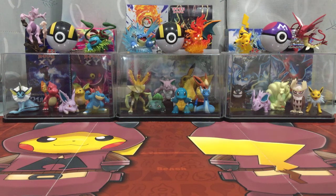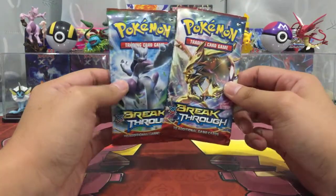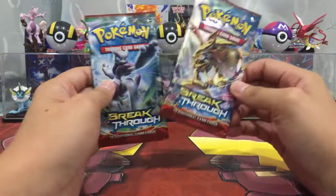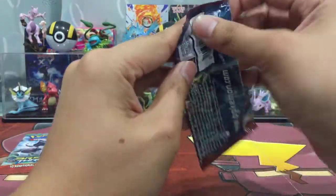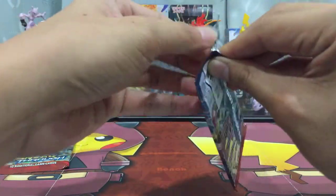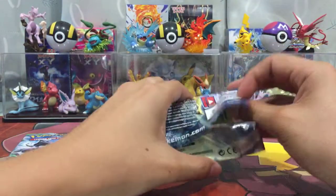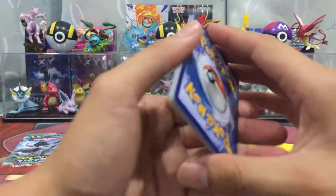Welcome back to my channel, hashtag Needleking. First of all, I'd like to apologize — the video is a bit late, but here we are: another loose booster pack episode with XY Breakthrough. With the rotation coming up, Breakthrough is still standard, so let's see if we can get some good ultra rares today — some Mewtwo would be nice. Secret rare, full art Mewtwo, anything like that.